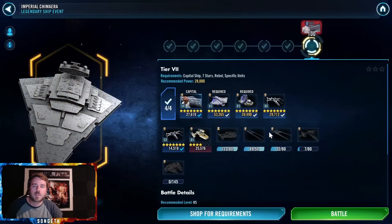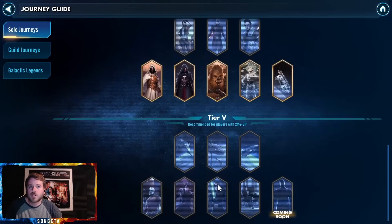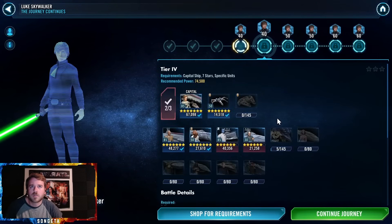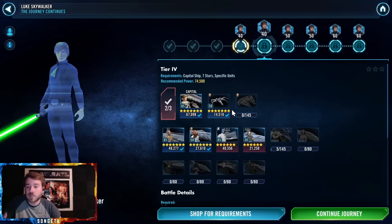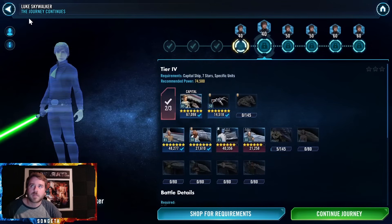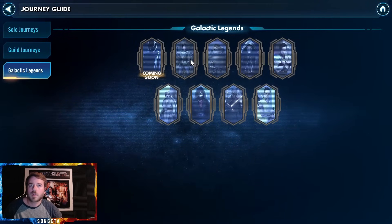Not a huge rush, but maybe if I work on Biggs a little bit and work on Wedge. I need Wedge to unlock Jedi Knight Luke and his journey. I also need Millennium Falcon - that's probably going to be the biggest holdup. I'll be really set up once I have Jedi Knight Luke and Leia.